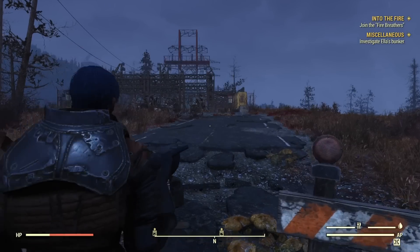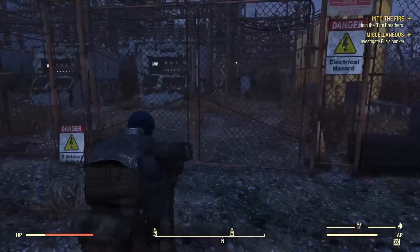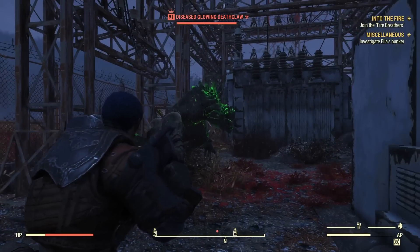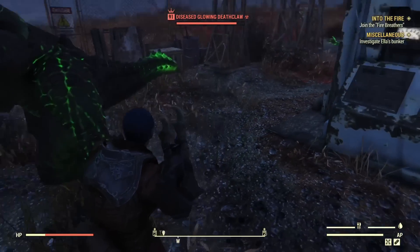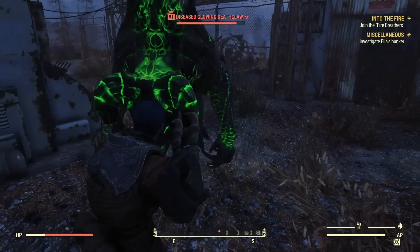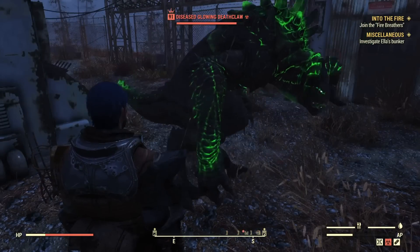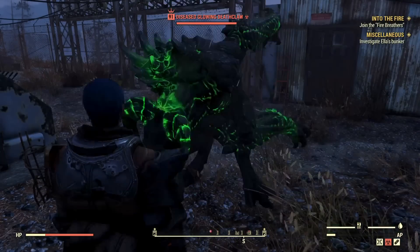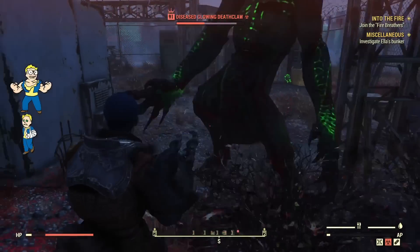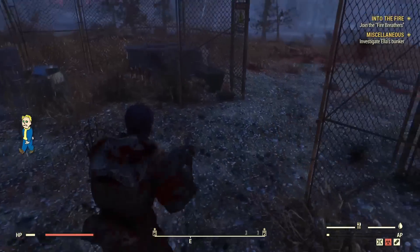There should be a Deathclaw up here — I'm going to demonstrate how Dodgy works. Here's the Deathclaw, it's a level 91 glowing one. You can see it's hitting me, my action points are going down, but my health is not — that's because of that 30% Dodgy coupled with Lone Wanderer. But when I lose my action points, you see now I'm taking a lot of damage. That's one of the perks I feel is really underrated.